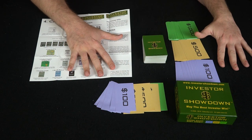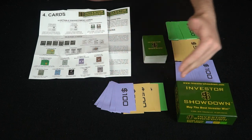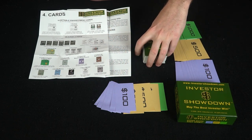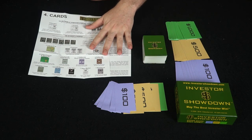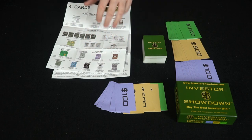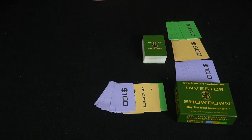Let's go ahead and show you what the game looks like and how to play it. Here's everything included: the box, paper money in denominations of $100, $500, and $1,000, a set of cards, and two sets of rulebook papers showing you how to play the game and how everything is utilized.